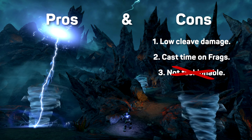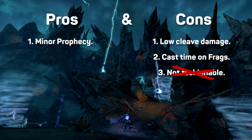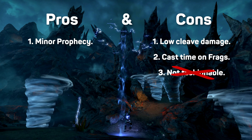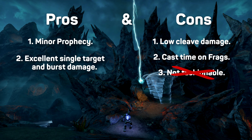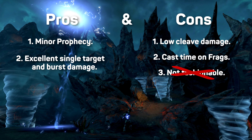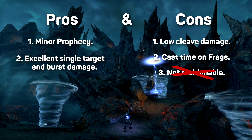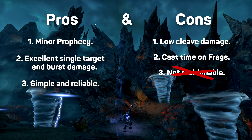We provide minor prophecy. Magicka DDs and healers typically use major prophecy to raise their crit chance, and topping that up with the minor version does them a big favour. The single target damage is top tier — that laser beam I talked about is pretty high powered. It's also bursty, which is ideal for short fights or when switching targets. Losing four ability slots to the pets keeps the rotation simple, which frees you up to focus on other things.